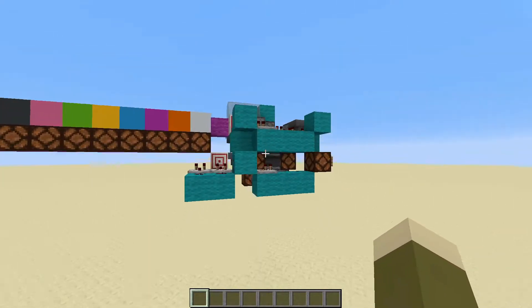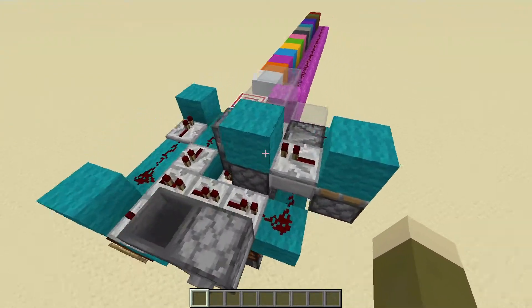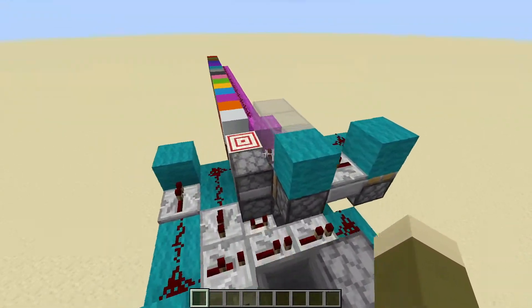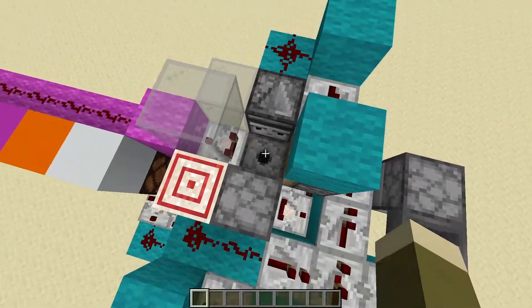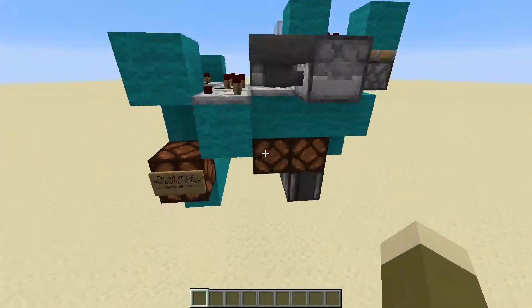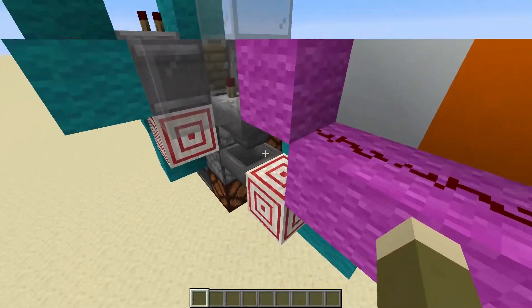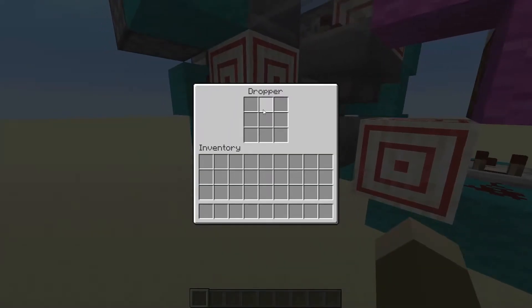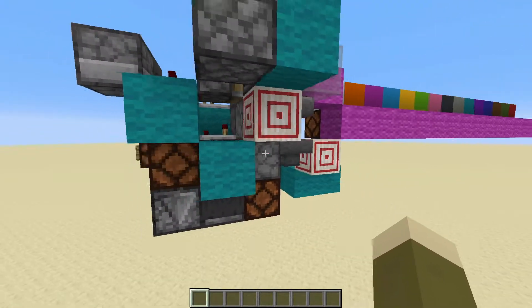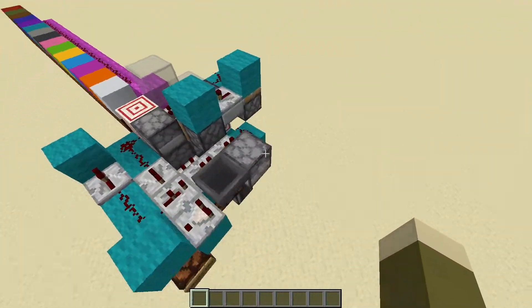Here it is — it's pretty compact for its purpose, I think. You have to consider it needs two dispensers right here for shulker boxes with different amounts of items in them, and also the items that get back into the right dispensers if they don't stack in a dropper, because then that shulker won't be picked for the next run when you press the button again.